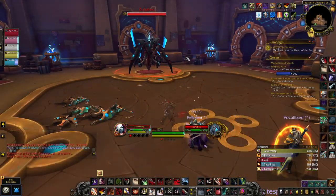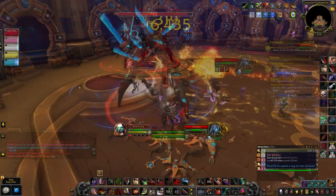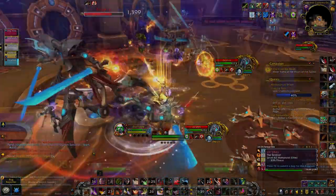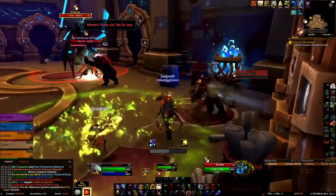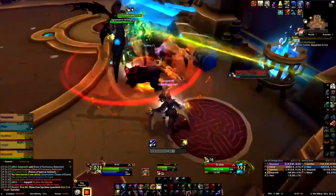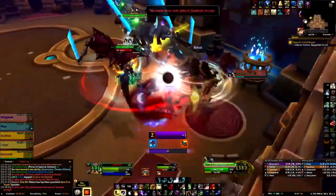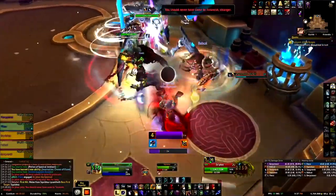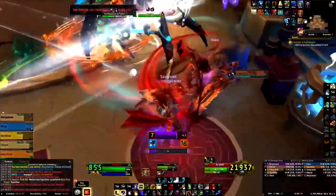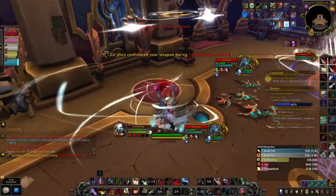The first boss on hard mode, Zofex, will start off with an extra add to aid him. Nuke down the add very quickly, but you can mostly focus on the boss. The difference between hard mode and normal is you'll have a much smaller space, as there'll be adds on the side you don't want to pull. All the blades he throws down spinning on the ground will crowd the space, and when he disarms you it might put your weapon where the blade is — it's going to be a little claustrophobic.